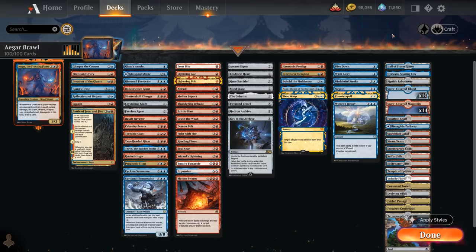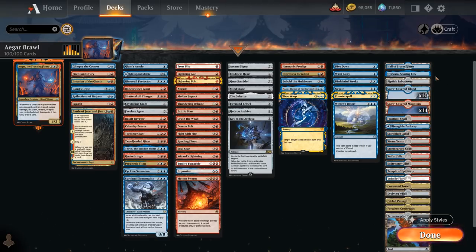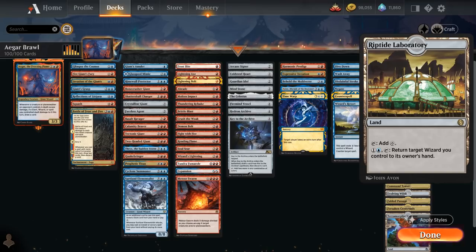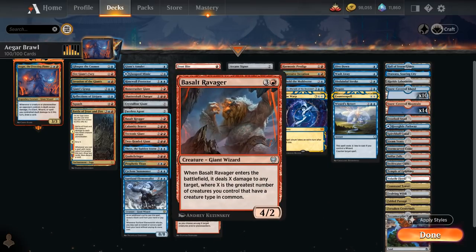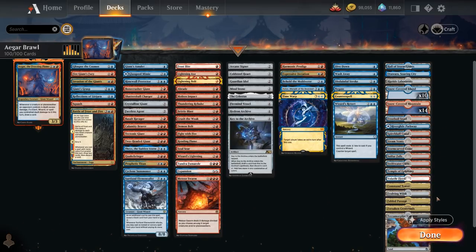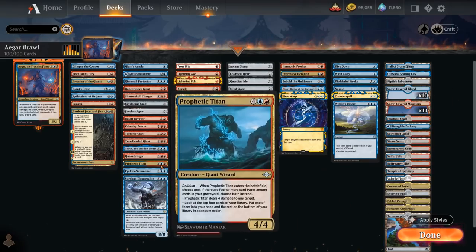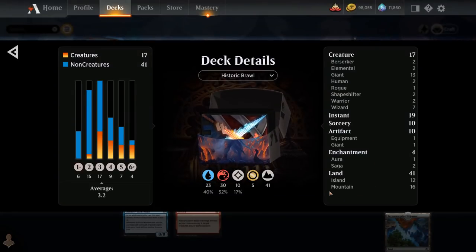The mana base is pretty straightforward. Hall of the Storm Giants turns into a 7/7 giant with ward 3 when activated. Riptide Laboratory lets us pay 2 mana and tap to return a target wizard to its owner's hand, potentially saving our commander from removal — also great with creatures like Basalt Ravager that have strong enter-the-battlefield abilities. We also have a full set of dual lands and some fetch lands, which help enable Delirium for Prophetic Titan. Now let's jump into some games and see how the deck does.